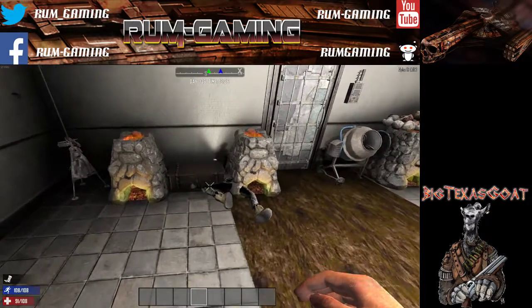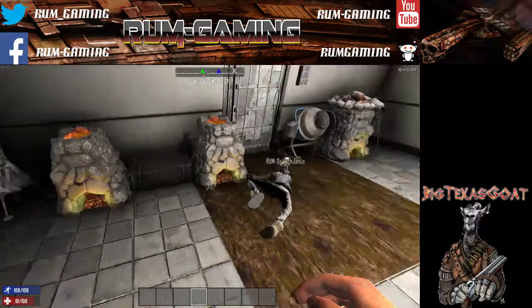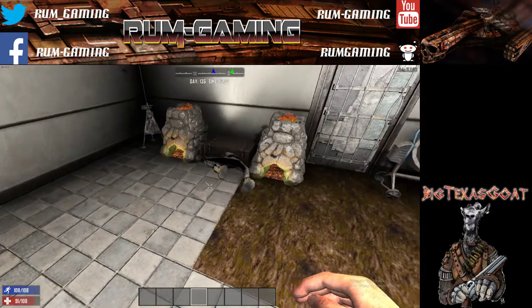This is BigTexasGo with RumGaming and Dr. Hugh, showing you the bug where you spawn in bugged out. This is the example where you're dragging on the ground.